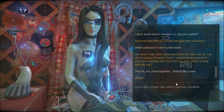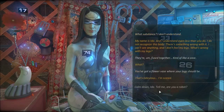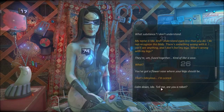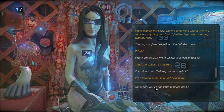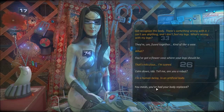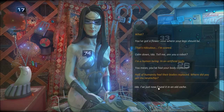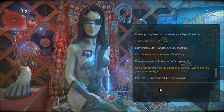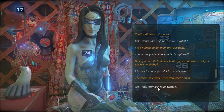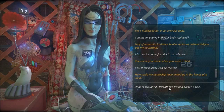They're fused together, kind of like a vase. What? You've got a flower vase where your legs should be. That's ridiculous — I'm scared. Calm down, Ida. Tell me, are you a robot? I'm a human being in an artificial body. You mean you've had your body replaced? Half of humanity had their bodies replaced. Where did you get my neurochip? Ida, I've just now found it in an old cache — the cache you made when you were a child? Yes, if my journal is to be trusted.